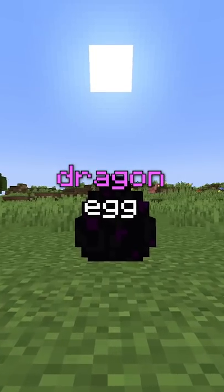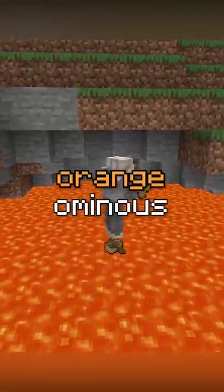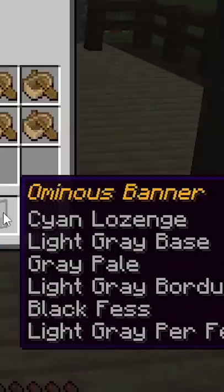For purple items, apart from the dragon egg, are enchanted golden apples and mainly creative-only things like command blocks, barriers, spawners, and jigsaw blocks. For orange ominous items, there's just one item that has its rarity — it's only obtainable from pillagers, called the ominous banner.